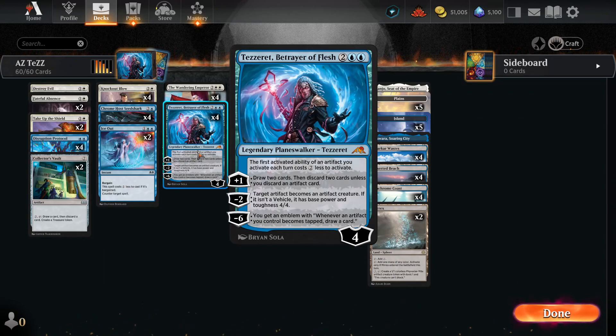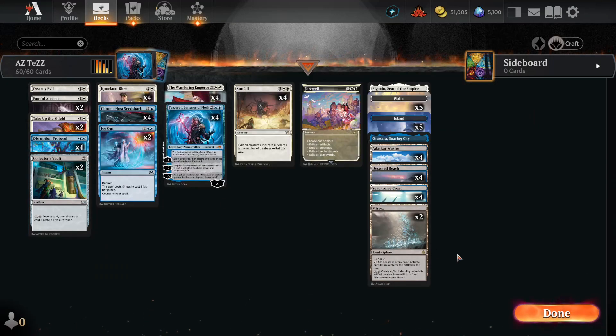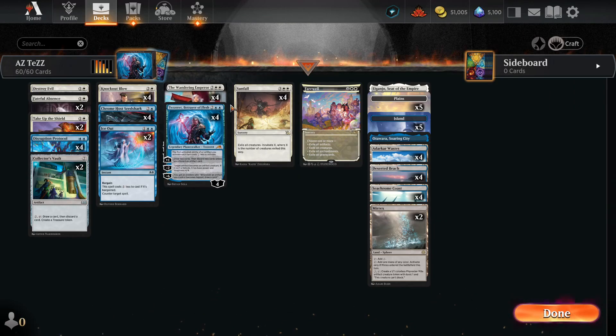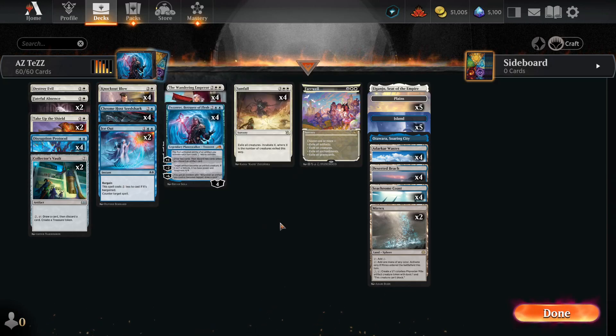And then Tezzeret has that inevitability of the minus six. If your opponent doesn't do anything, every time you tap an incubator or Collector's Vault, you get card draw on top of that — now we're talking. So if you want to go really greedy, take out two Knockout Blows and put in two Devious Cover-Up, and show your opponent what's up. Against Mono Red you'll suffer, but hopefully you don't see Mono Red — because the Shuffler will not put you against Mono Red if you have anti-red cards in your deck. That's my experience every time I play on Arena. And that's all I've got for you today. It's a fun last game that really got the win under this deck's belt. I will see you guys next time — thank you very much for joining me.